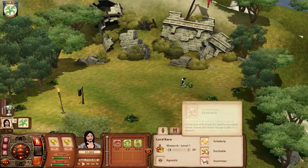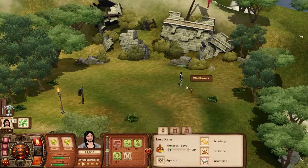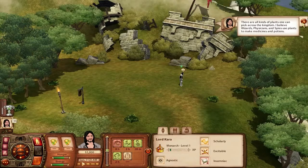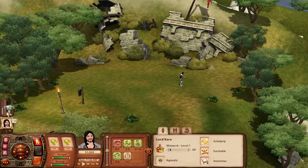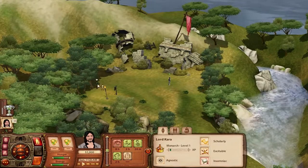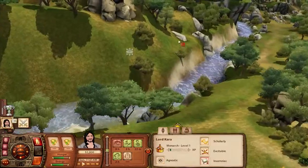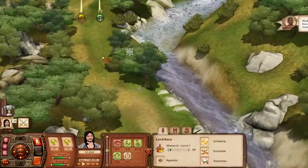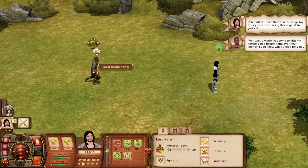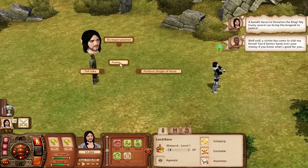As you can see I've got these traits - excitable, scholarly, and insomniac is a negative trait. Wildflowers and seeds, spices and potions collected. What do you want me to do game? Oh shit, who is this? It's a bandit - she's gonna kick my ass. I'm sick too. Wait no, he's kneeling to me. What the heck, I don't understand what's happening.